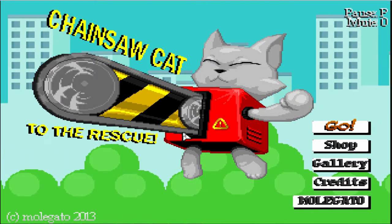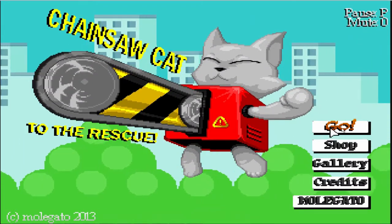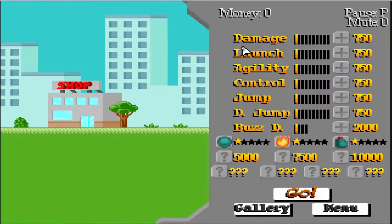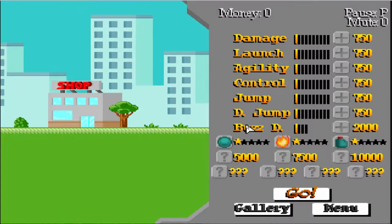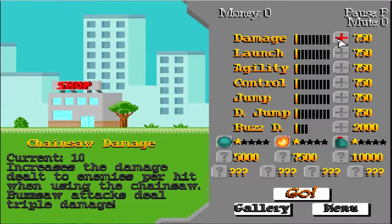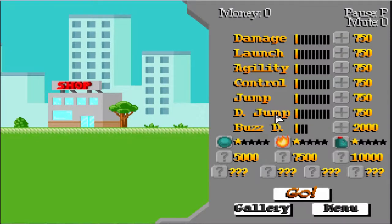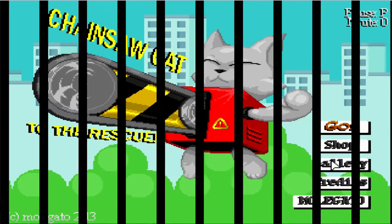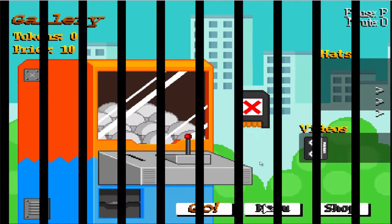This looks like an awesome indie game so let's have a look around. You've got the Go button to start the game and a Shop button. In the shop you can upgrade your chainsaw cat — you can do awesome stuff like increase damage, can-crawl, and buzz jumps. You've also got a gallery as well.